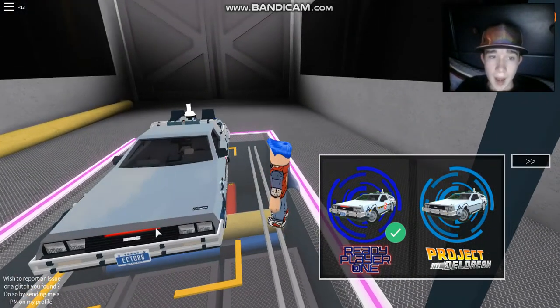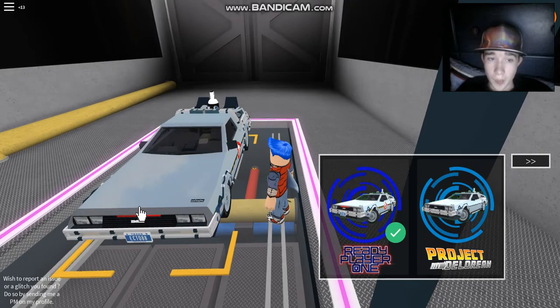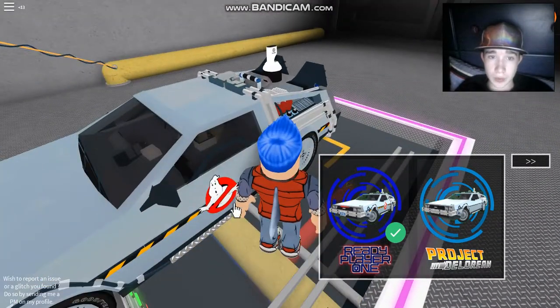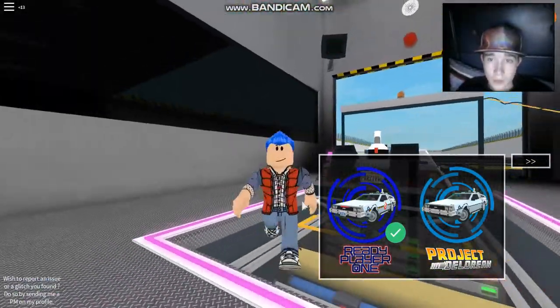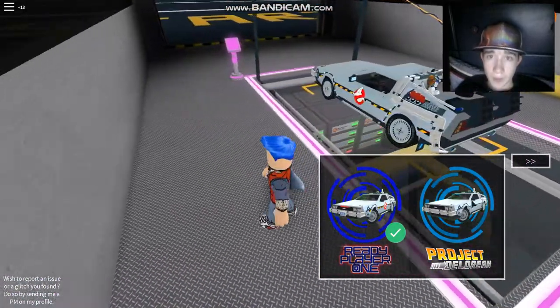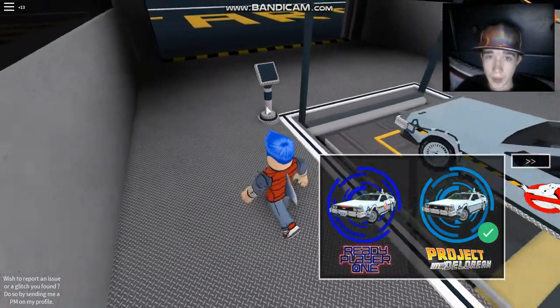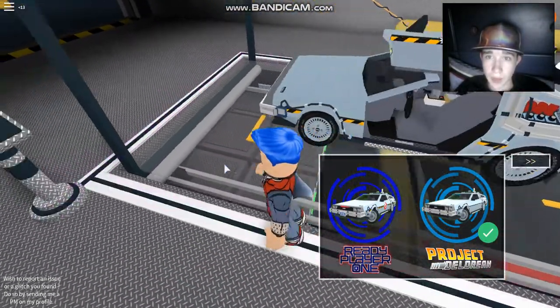There's the Echo 88 from the Ready Player One movie — that's actually the book series, but from the movie. It has this light bar, not the play, not the skin, just the DeLorean and that light bar. Also with the partial license plate. But if I select the DeLorean one again, this game will be ready.